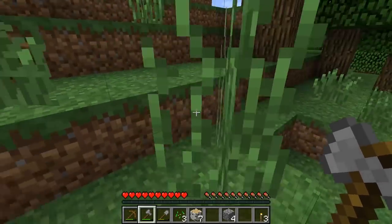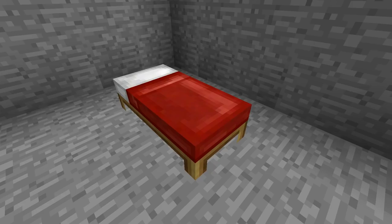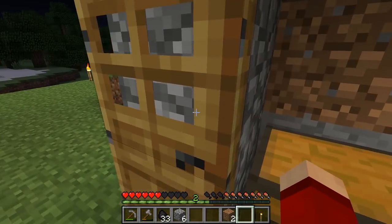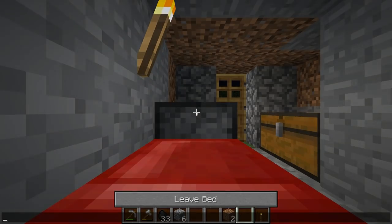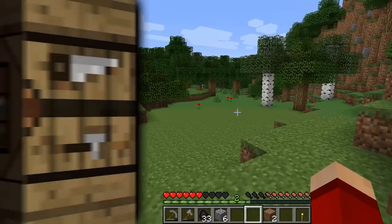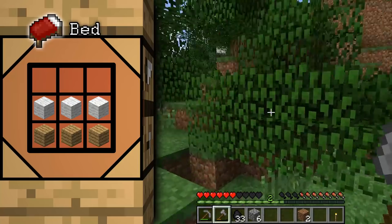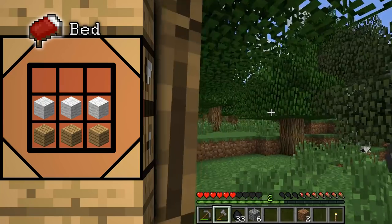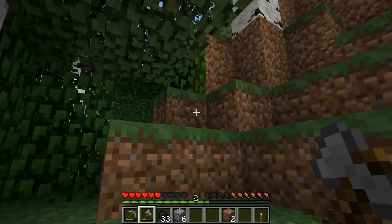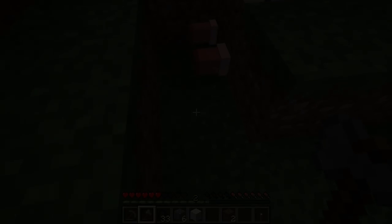There's one last thing you'll probably want to build on the first day, if you can find the resources: a bed. A bed serves a few purposes. It allows you to skip the night cycle, which is useful if you just want to work outside safely, and it changes your spawn point. When you die, you'll respawn at the world's spawn point unless you sleep in a bed, in which case you'll respawn at the last bed you slept in. To make a bed, you need wool and wooden planks. It's a simple creation that's more or less necessary to keep things running smoothly. The main obstacle is needing wool, which comes from sheep. They're not always around when you need them, and sometimes it takes quite a journey to find them. For this reason, you should only bother with a bed on your first day if there are sheep hanging around your location.